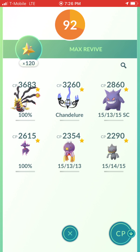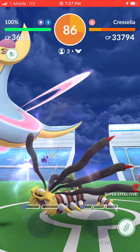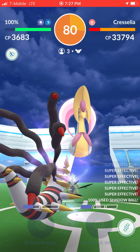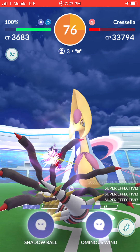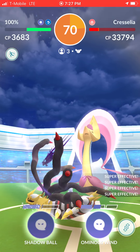Max revive Giratina, Chandelure, Gengar — that should be all I need. I think they re-lobbied already, I see their Tyranitar and Scizor out there. I do have this Giratina best buddy, but right now I'm working on other stuff like Registeel and Dialga. I really don't want to just switch it just for this raid.